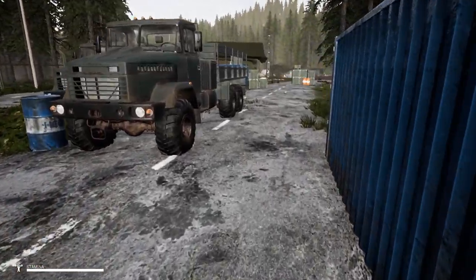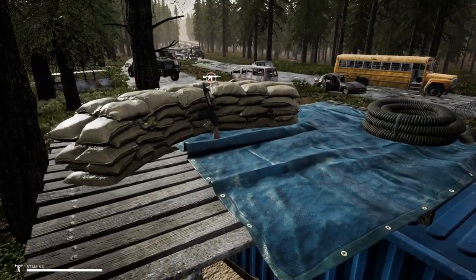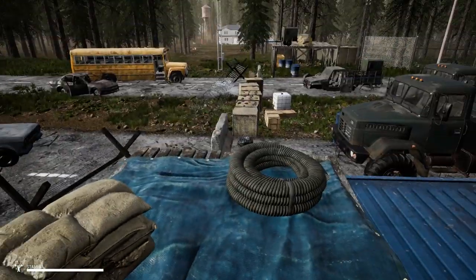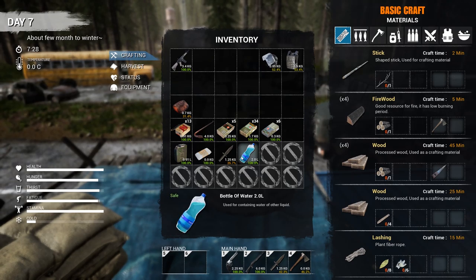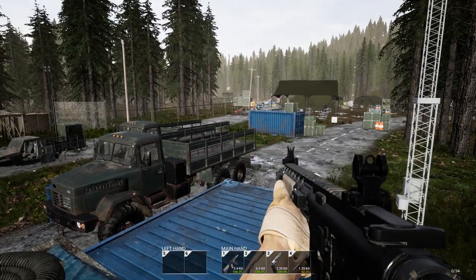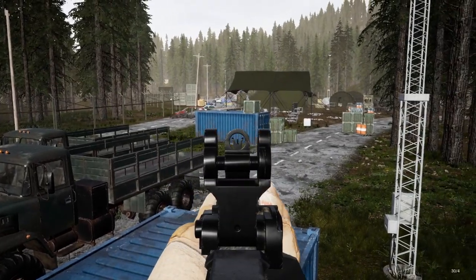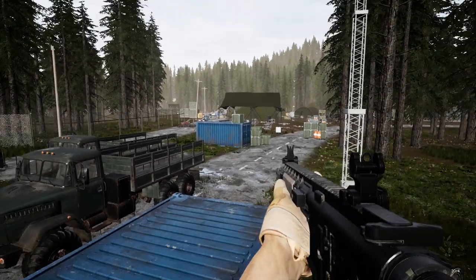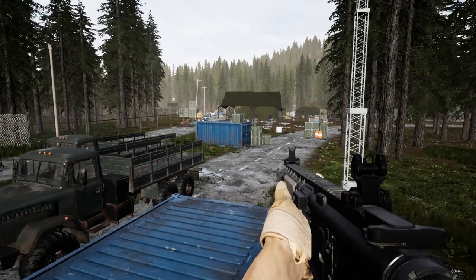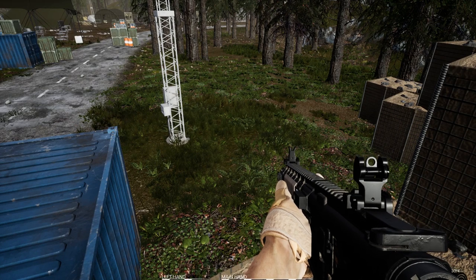I think the M4 is up here if I remember correctly - yep, there it is! Wow, that's a cool looking M4 rifle, hells yeah! We'll put the M4 as number one and shotgun as number two. Let's go load this bad boy up. One thing I'd like for this game to add is a click option for zooming in - right now you have to hold the zoom button. I'd really like an option to just click once and stay zoomed in, I think that'd be really helpful.